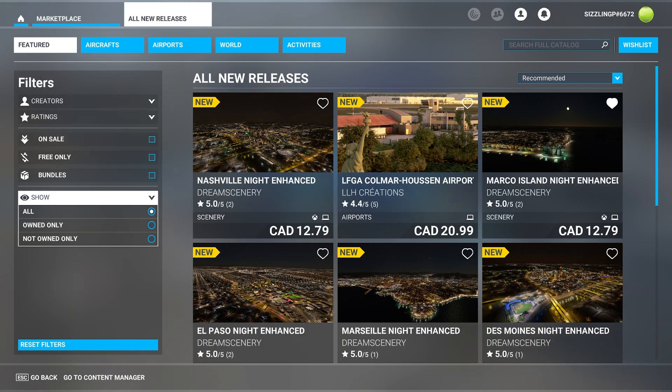As you can see here, we've got Nashville, Marco Island, El Paso, Marseille, and Des Moines, all from Dream Scenery — all Night Enhancements. They all have 5 out of 5 ratings but it's like only 1 or 2 ratings total.